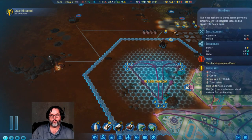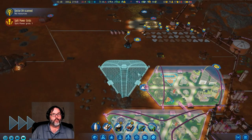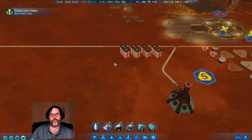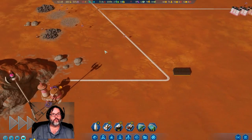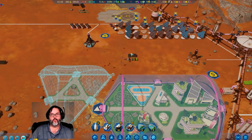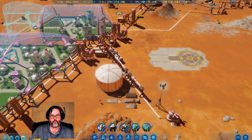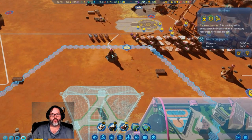Split power grids. That shouldn't be split — this is built. Let's build a rare metals depot right there, just to get some of that going. You could actually reach that as well.